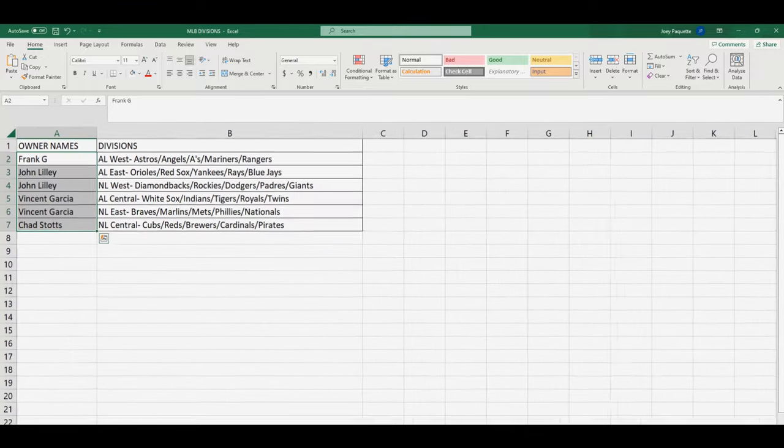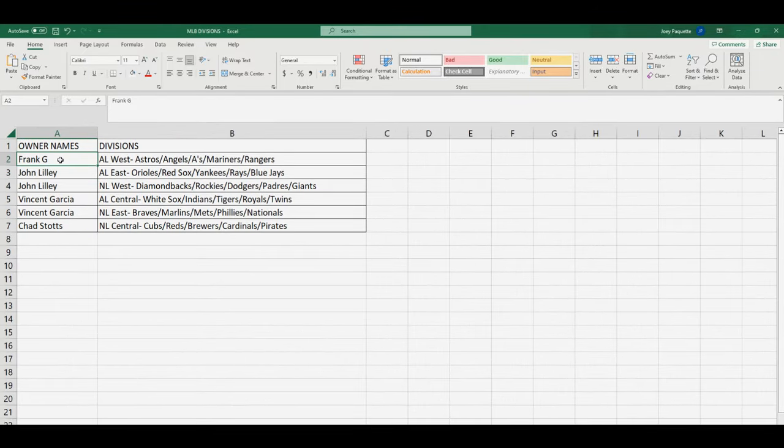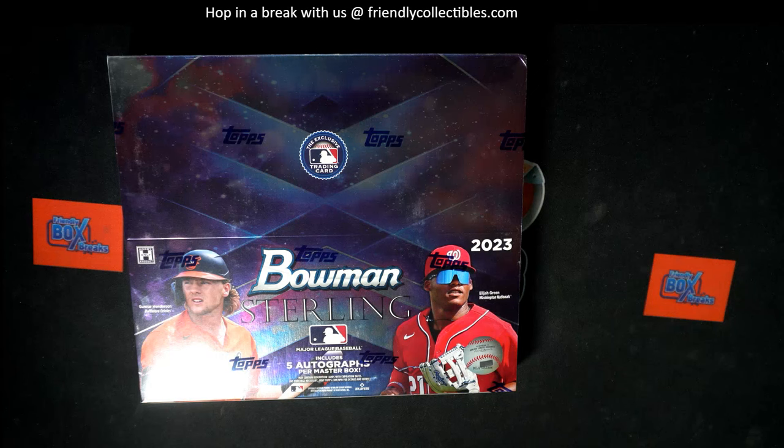Here are your divisions: Frank, you got the American League West; John, you got the AL East; John, you got the NL West; Vincent G, you got the AL Central and NL East; and Chad, you got the National League Central.